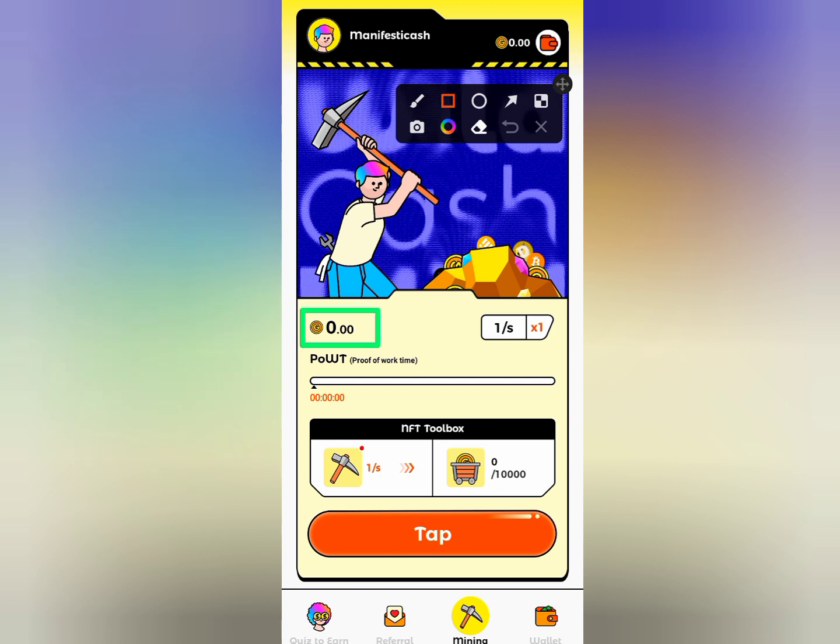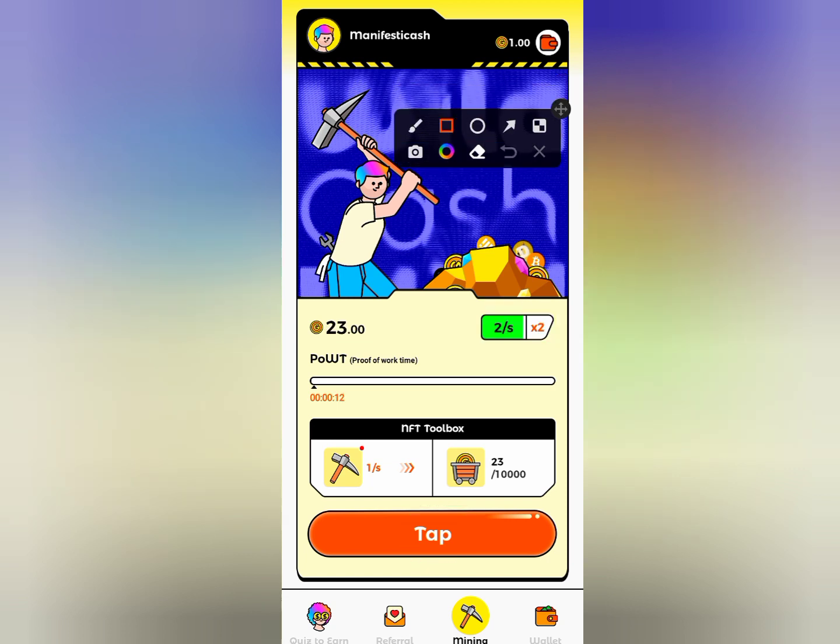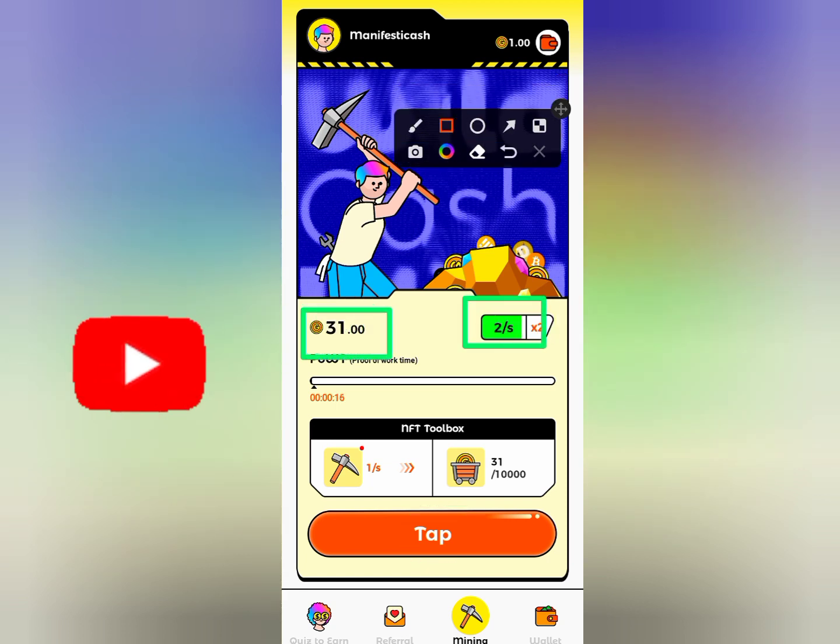Now you can see you got no earnings and the miner is not active. So click on tap to start mining. You can see it started mining and you're earning 2 proof of work per second.